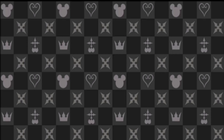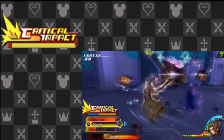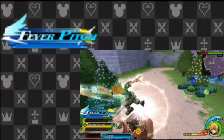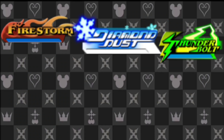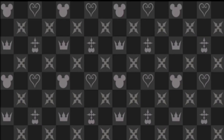In order to enter these styles, Terra, Ventus, and Aqua need to fight. There are 15 total command styles in Birth By Sleep. Critical Impact, which doubles the user's strength. Fever Pitch, which more than doubles the user's speed. Spell Weaver, which gives access to magic combos. Firestorm, Diamond Dust, and Thunderstorm, which extend the user's attacks with fire, ice, or electricity respectively.